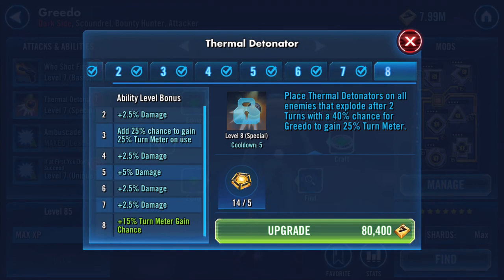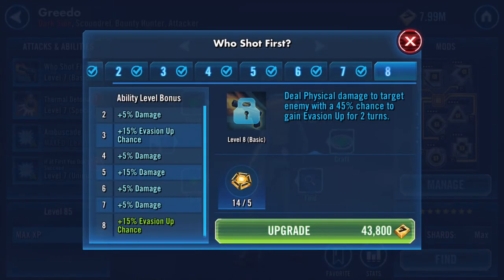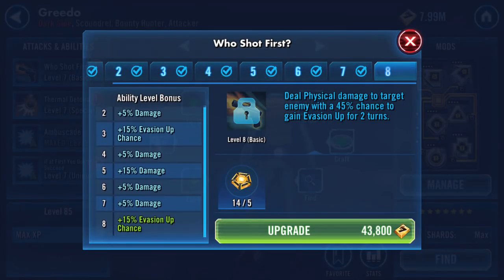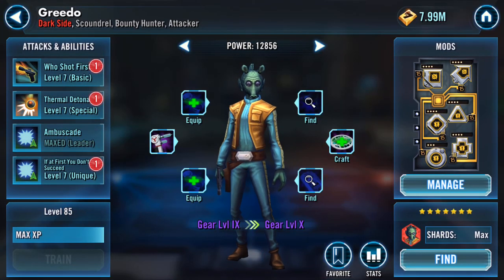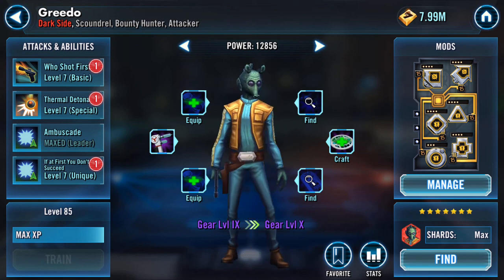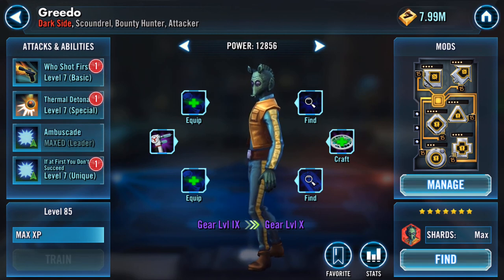He has a fifty percent chance to attack again whenever he scores a critical hit. He places thermal detonators on all enemies that explode after two turns, with a forty percent chance to gain twenty-five percent turn meter, otherwise a twenty-five percent chance. The omega deals physical damage to target enemy with a forty-five percent chance to gain evasion up for two turns. That's as far as I go on gearing up — thank you for watching.